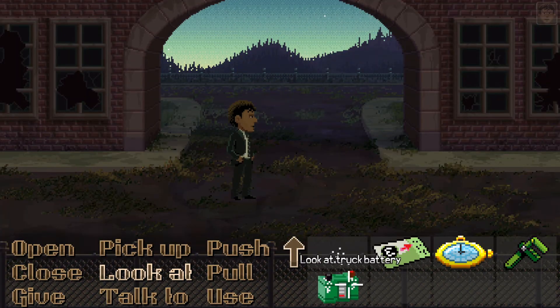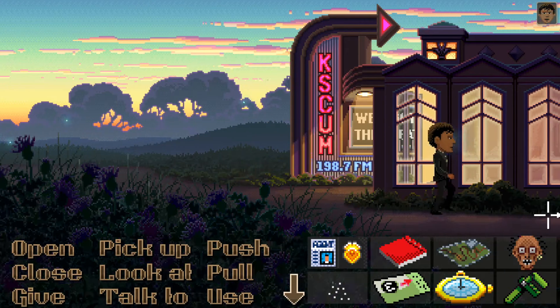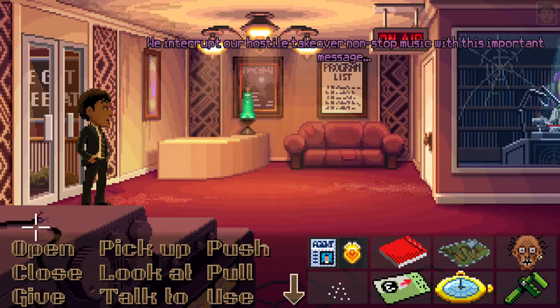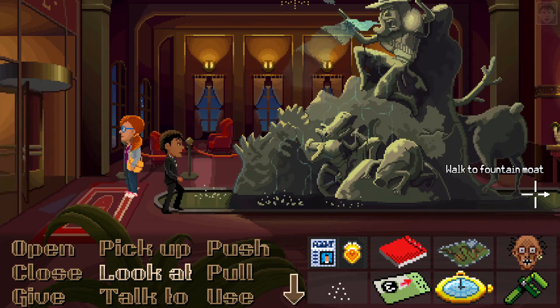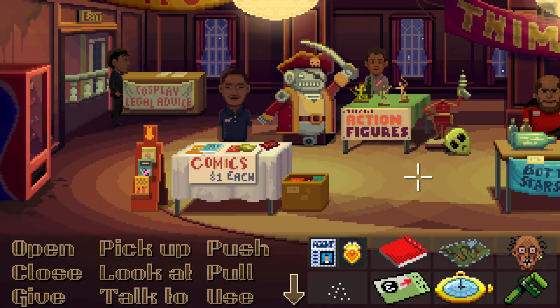We need to look for some hanging wires to help charge the battery. I think I saw some somewhere — that's gonna be our journey trying to find them. I know I saw some wires here. Let's go — maybe up in the convention area.